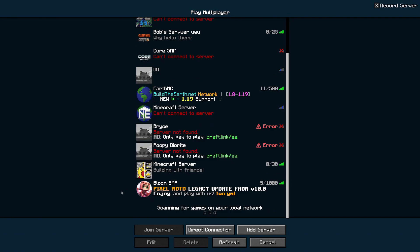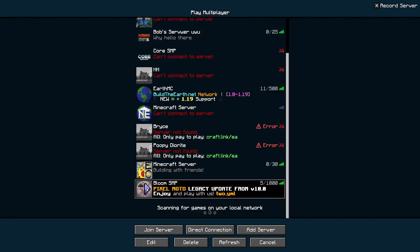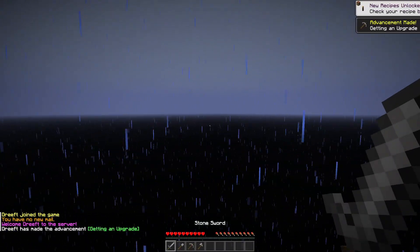Starting it off with a really weird icon. Pixel message of the day — legacy update. I have an outdated version. We are back on 1.20 — actually, this is my first time playing 1.20, even though it just came out as of me recording this. Let's go ahead and see what this server is all about.